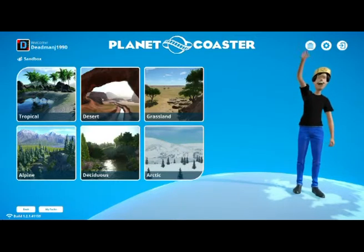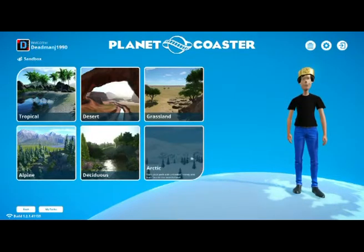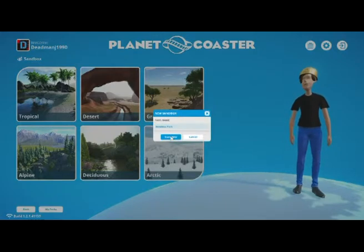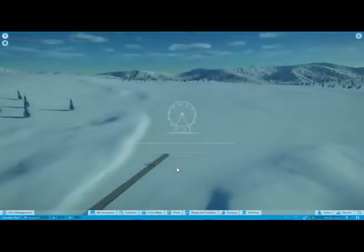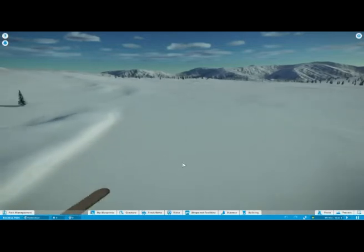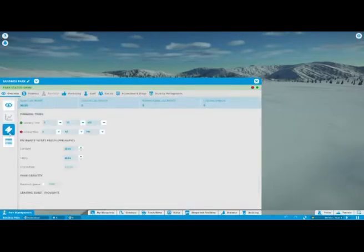We did that one in the desert, but I reckon we're going somewhere different. I'm pushing towards the Arctic, so let's make a new Arctic park. Quick load time, makes a change. Snowy white - that's basically what that is. I'm going to drop the visitor cap to 1000 because we don't want too many people in.